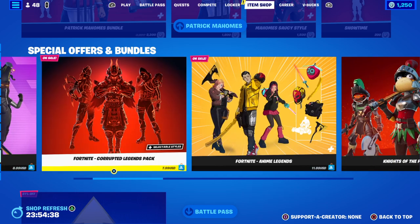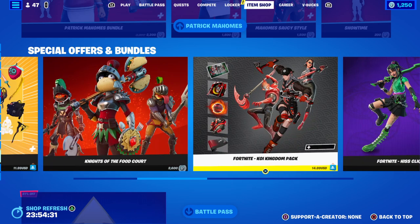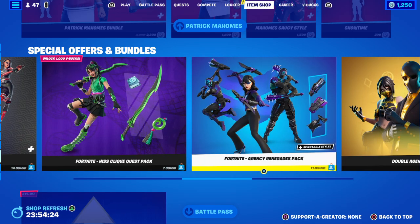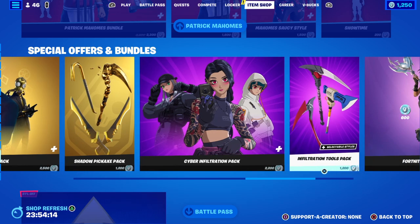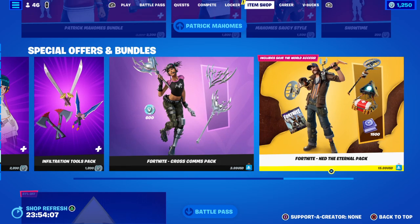And we have the on-sale stuff — three items. Tech Feature Pack, Fortnite Corrupted Legends Pack, Fortnite Anime Legends, Knights of the Food Court, Fortnite Coal Kingdom Pack, Fortnite Hisclic Pack, Fortnite Agency Renegades Pack, Double Agent Pack, Shadow Pickaxe Pack, Cyber Inflation Pack with the Tools Pack as well, Fortnite Cross Comms Pack — which is around after tomorrow — and the Eterno Pack.